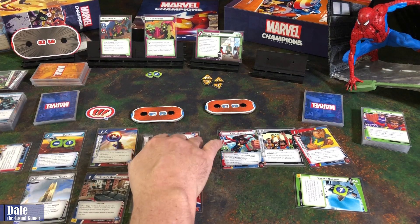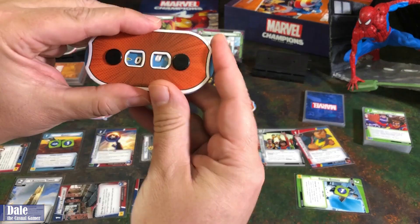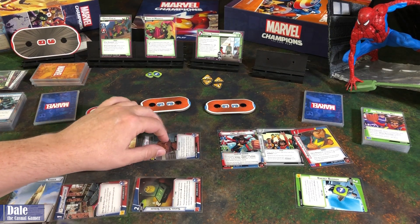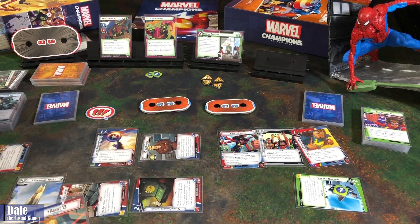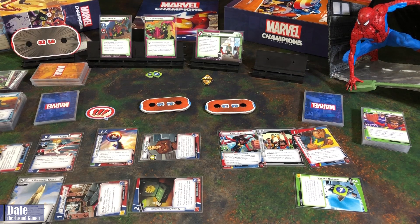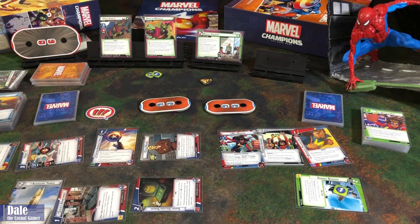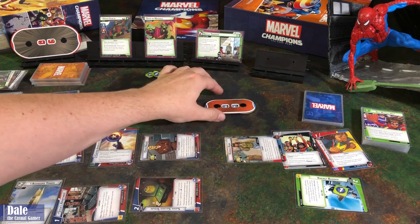We're going to flip over and recover 3, going up to 7. Then we're going to draw a card and heal another damage, going up to 8 health, finding Agent 13. Reduce the cost of the first ally played each round by 1 — since he just turned over, reduce that by 1. Quinjet drops her off. Remove 2 from the scheme, then she'll go ahead and thwart for 2.